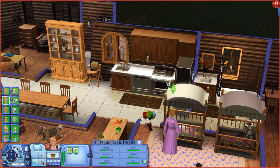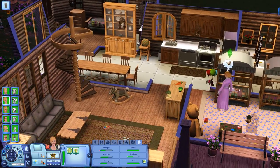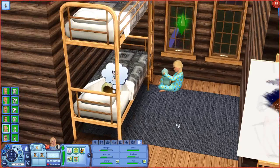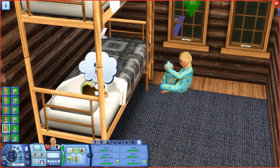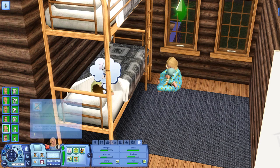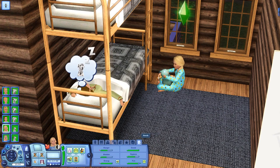Anita's going to make some pancakes — serve breakfast. She likes making fresh pancakes for the kids — maybe waffles today. Meredith is upstairs talking about her imaginary friend — she wants to meet a rubble. Meredith, you're supposed to be shy and whatnot but she's really excitable. She's playing with Pat and she wants to talk about Pat too — that is just so neat!